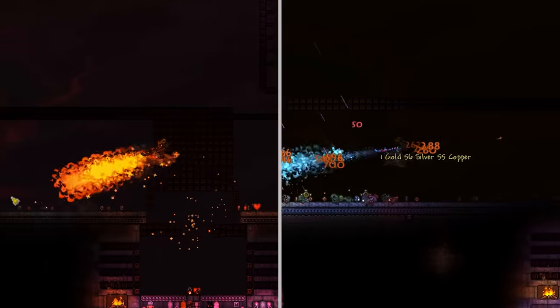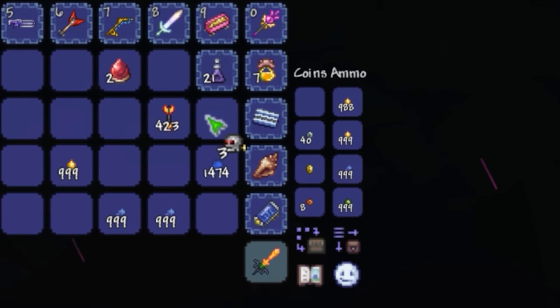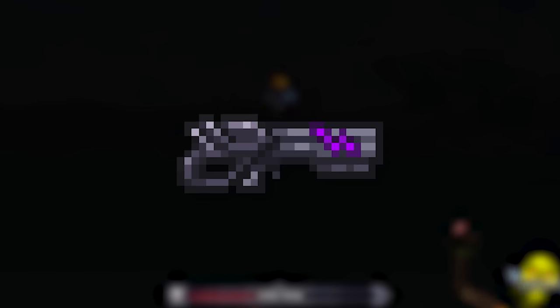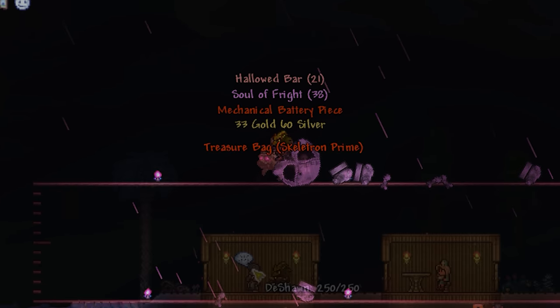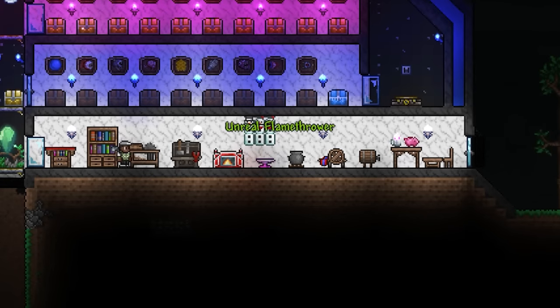Before we look at their performance, here's how you can get your hands on them. Starting with the Flamethrower, you'll require 20 Souls of Fright, which will of course mean you'll have to take out Skeletron Prime. Luckily with a weapon like the Onyx Blaster, this fight isn't that difficult as long as you keep your distance. With the Souls obtained, you'll next need to purchase some illegal gun parts which are sold by your arms dealer at night. Finally, you'll need to combine these with 20 Iron at an Anvil and craft yourself that Flamethrower.